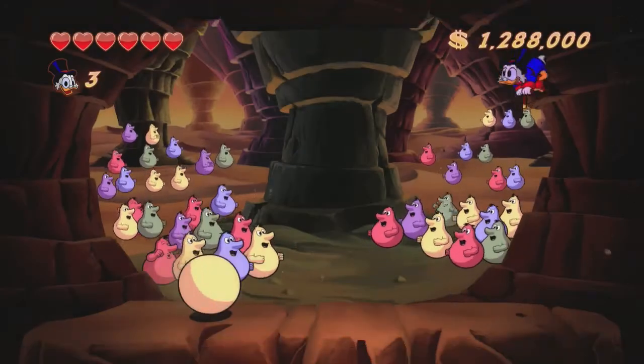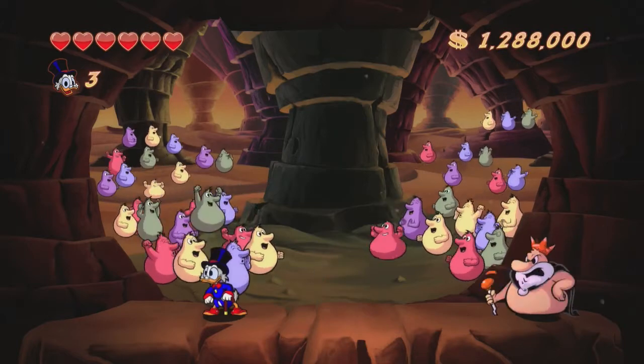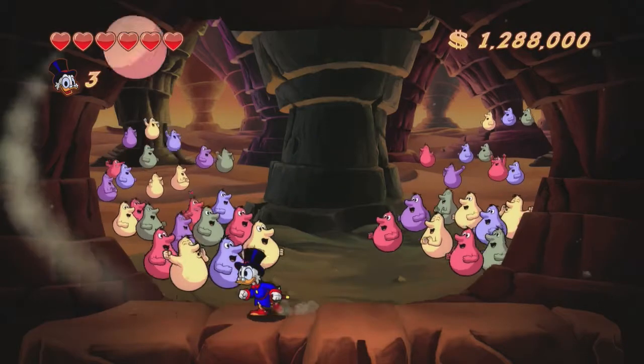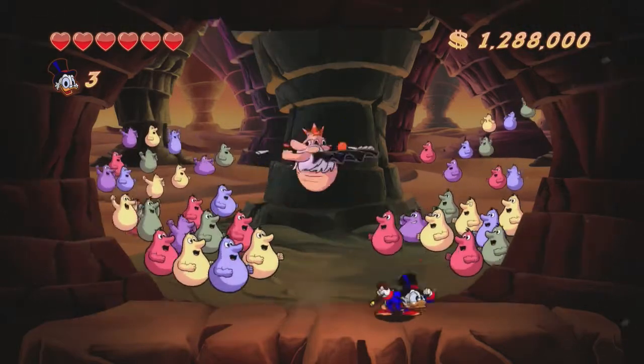The thing is, once you get to the boss, you really have to be able to beat the boss and sometimes that can be really difficult. But this boss is pretty easy - he just rolls around. I don't recommend using the pogo after you hit him. Just jump over top of him as he spins, because if you use the pogo he can actually hit you at the very top of the screen.